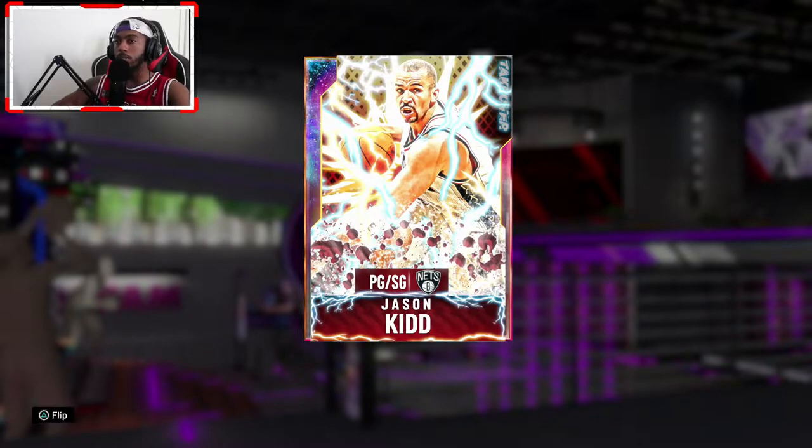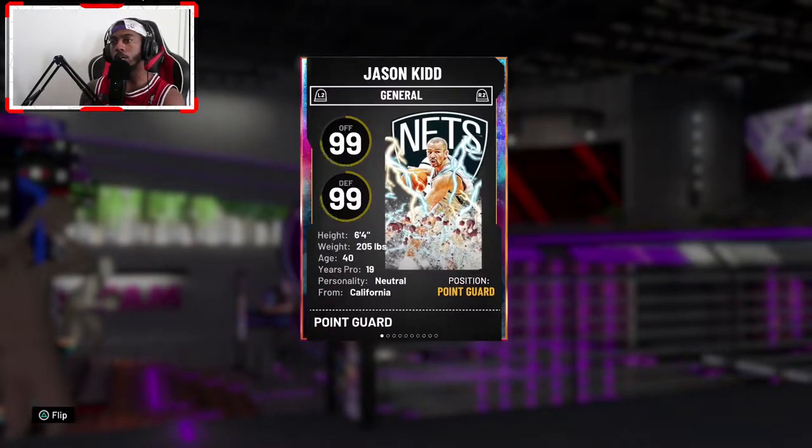We'll go ahead and get into the content because at the end of the day, TakeOver Jason Kidd is here — point guard slash shooting guard. Let's see if he can make my rotation. The biggest thing about this card: he's a 6'4" guard, 99 overall on defense and offense.